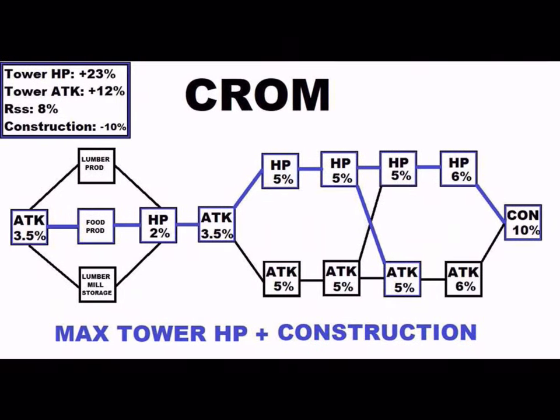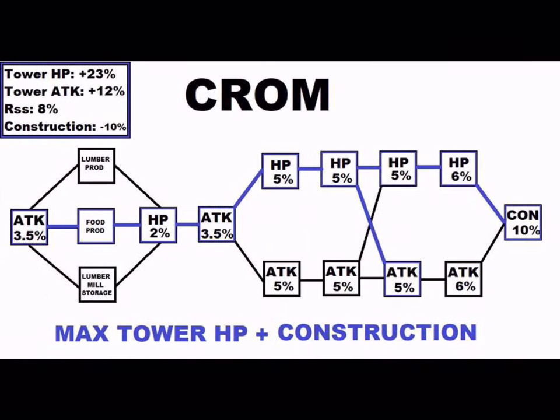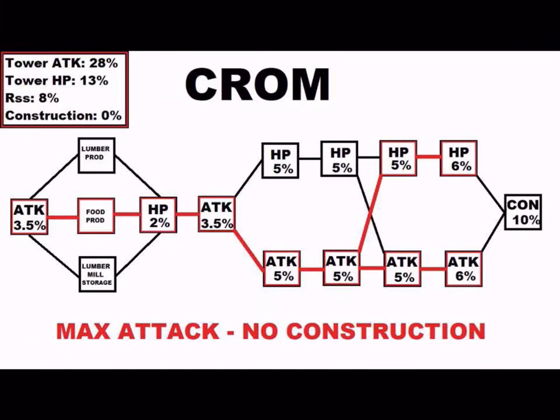Attack is nice, but you really want that HP to make towers last longer. Now, Chrom plus construction — which, again, I would not suggest — gets you 23% HP and 12% attack, so you lose 6% on the attack because instead of going to the attack 6%, you go to construction and then the 5% attack. I would not suggest that. Then there's max attack with no construction, which is 28% attack and 13% HP — not the worst thing in the world, but definitely go for HP.